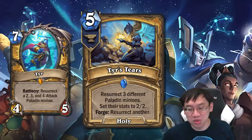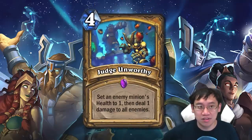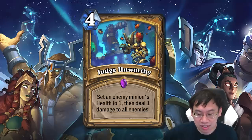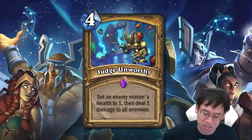One of the cards you'll want to include in that control Paladin will be Judge Unworthy, a strong minion clear. 4 mana: set an enemy minion's health to 1, then deal 1 damage to all enemies. So that is a 4 mana removal spell, also incidentally dealing 1 to all enemies. Nice.